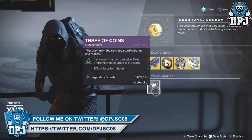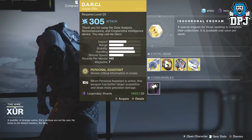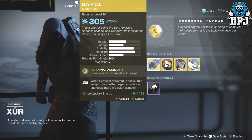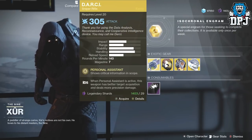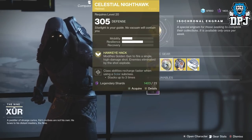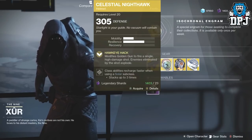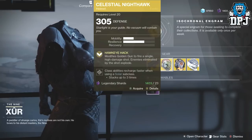At 31 legendary shards, they're quite reasonable if you're planning on gaming all night. For exotic weapons and armor, we have the DARCI, a sniper rifle costing 29 legendary shards, dropping at 305. Personal Assistant shows critical information in scope, and when active, the weapon has better target acquisition and deals more precision damage. For Hunters, we have the Celestial Nighthawk at 305 for 23 legendary shards — definitely worth picking up. Hawkeye Hack modifies Golden Gun to fire a single high-damage shot, and enemies eliminated by that shot explode.